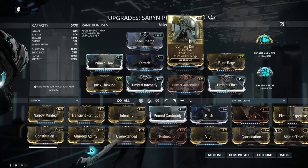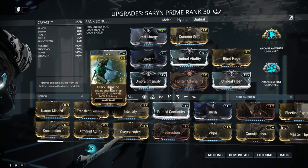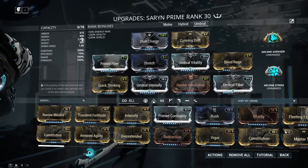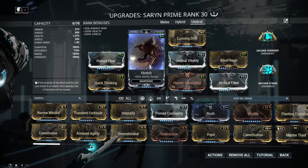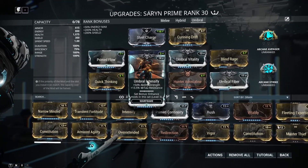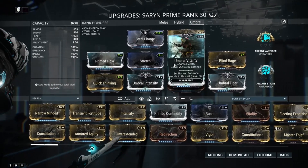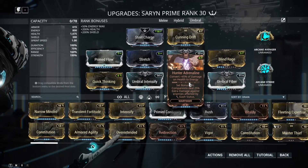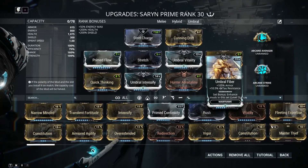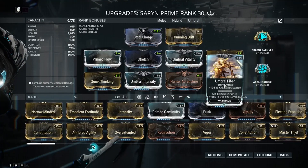I changed it to Steel Charge for 60 melee damage, went with Cutting Drift, Prime Flow — I like using Flow on Saryn because I also use Quick Thinking just in case I get into a pickle. She can survive with a lot of energy. Stretch, Umbral Vitality — that's the first Umbral mod — Blind Rage for more strength, Quick Thinking, Umbral Intensify, Hunter Adrenaline. I have a lot of health with Umbral Vitality, and I threw Umbral Fiber on — that's the new addition. I figured why not throw the third one on; it powers all of them up.